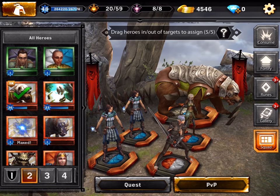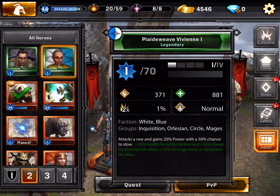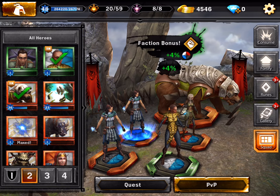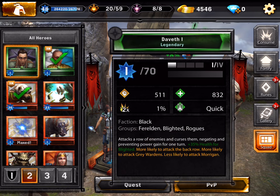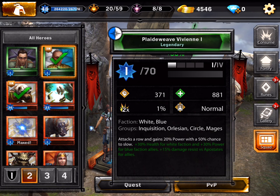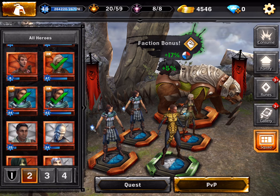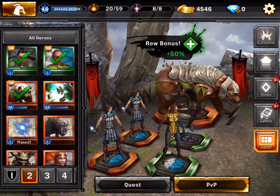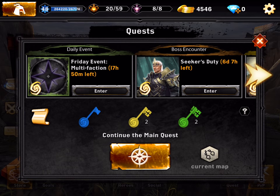The black unit gives 35% health for Blighted but I don't have any Blighted here. She is a mage circle, he's a Blighted Ferelden. Is she Apostas? No. It's so difficult to know what kind of team to use. Let's get the legendary out and forget about the Dalish one. Let's go for the quest.